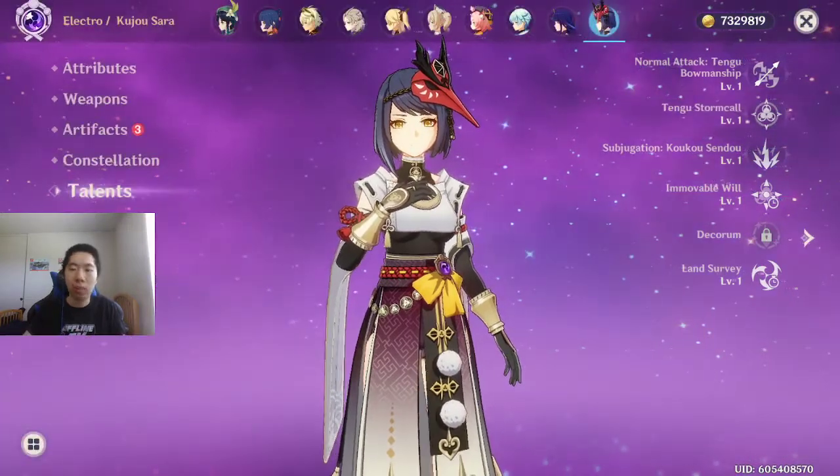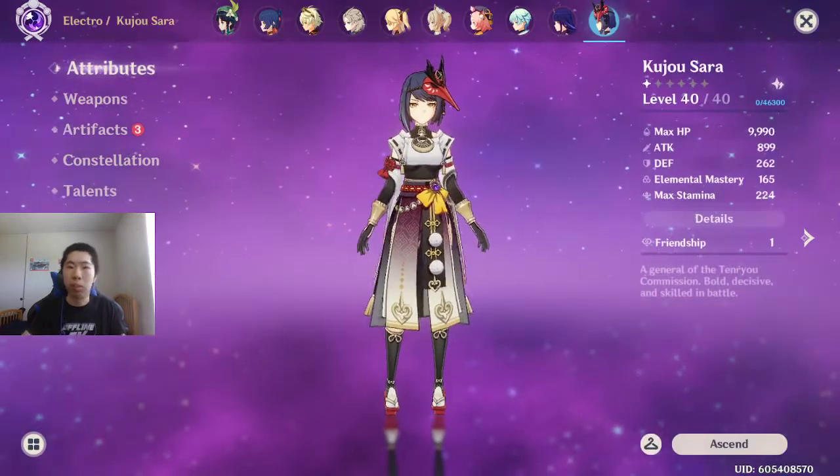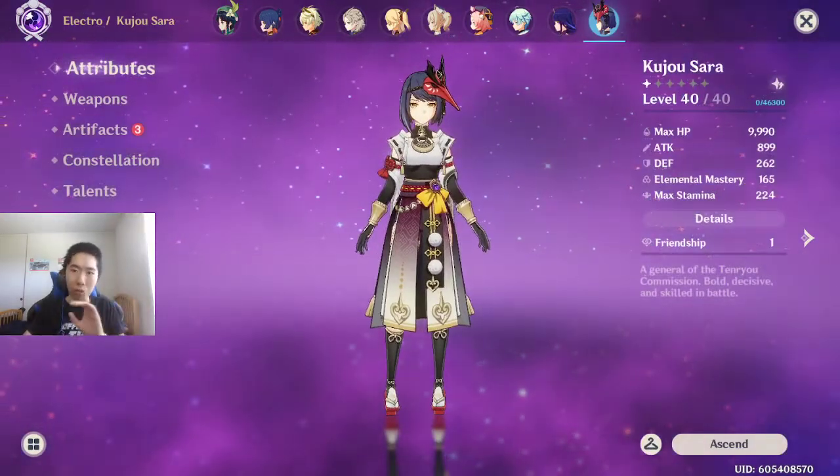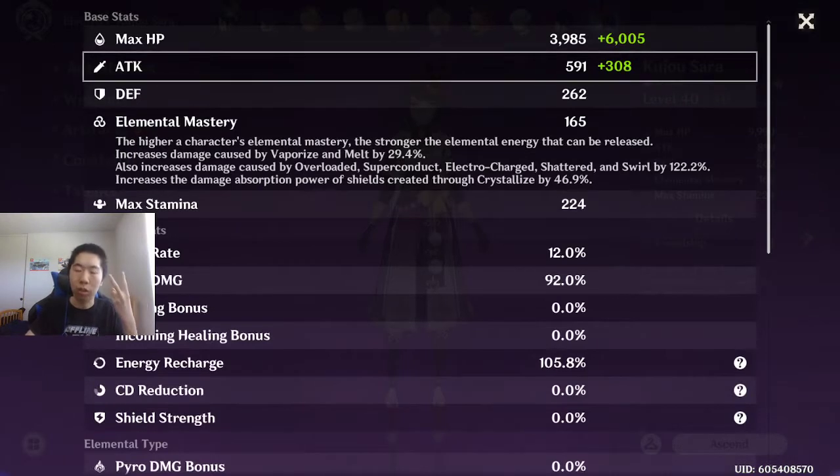So, what does base attack basically mean, and how can you level it up? Really simple. You go to attributes, and if you go to details, there are two attack numbers. There's a white one on the left and a green one to the right. The base attack is the white one. The green one is basically anything that gives attack percentage.